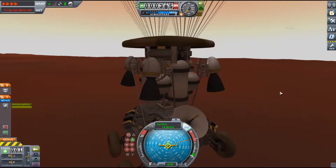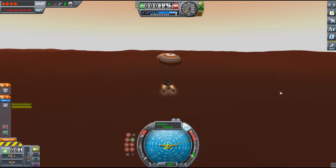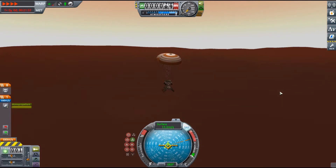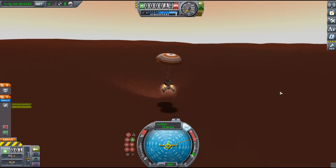It's also pretty close to Kerbin which means you can get there pretty easily. Along with that it has two poles — the north and the south pole — and those places are super fun to explore.